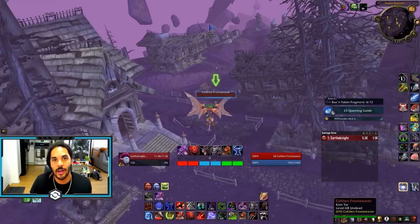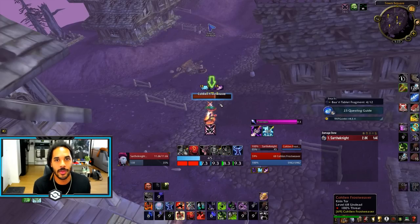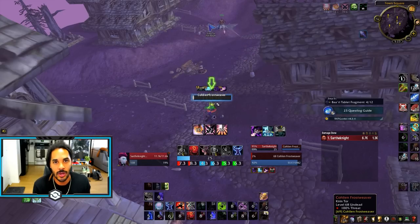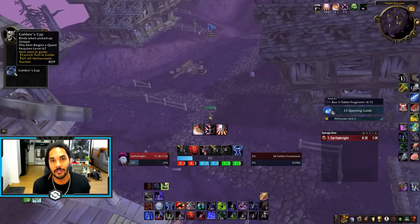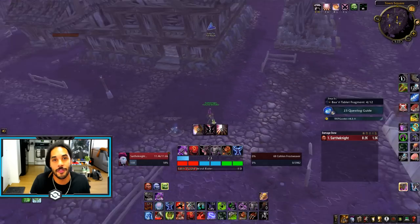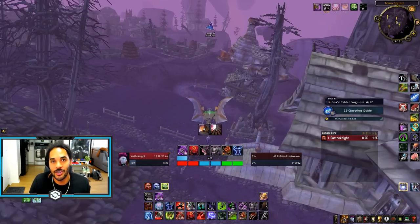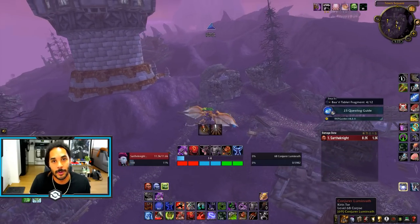In Kirin'var Village itself there are about five different quest items that drop off of mobs that you can hold in your inventory or bank, carry them on launch, accept the quest, and turn it in for free experience. Kirin'var Village alone is about 74,000 XP and it's essentially an instant turn-in — you can have all the quests done already and just get that huge boost of experience.